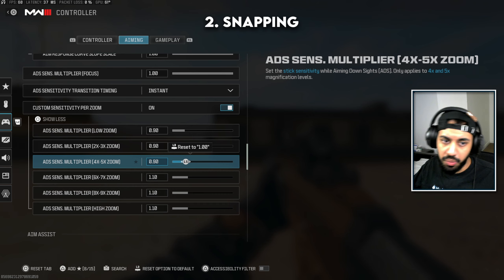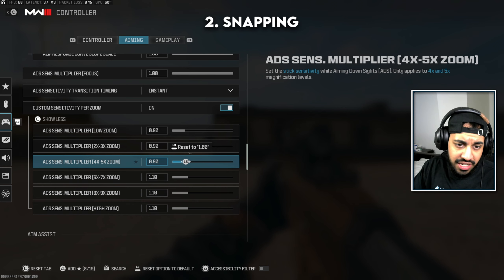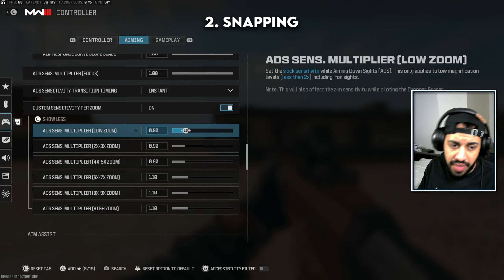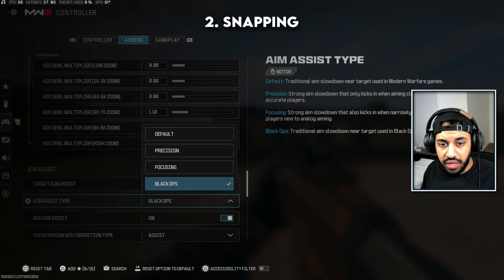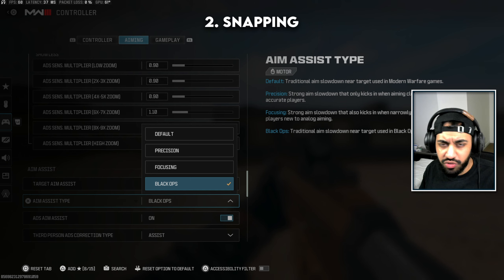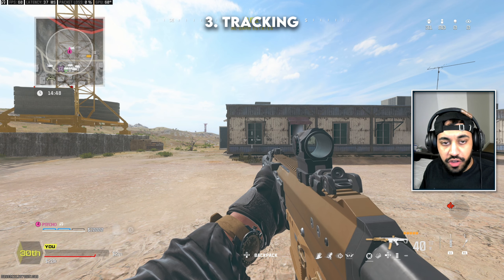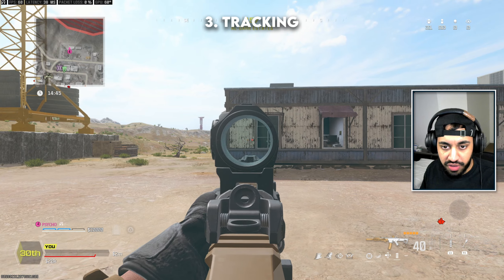You also want to use custom sensitivity per zoom. For a low zoom optic I recommend bumping sensitivity down — between 0.7 and 0.9 is really good; I've been using 0.85 to 0.9. For sniper rifles I like a slightly faster sensitivity, especially when aim assist kicks in. For aim assist type, you either want Default or Black Ops — those are the only two options you should use. Both are very similar with minimal difference; I usually use Black Ops.